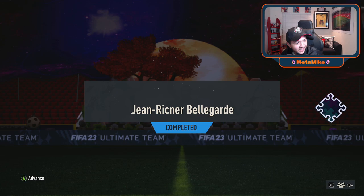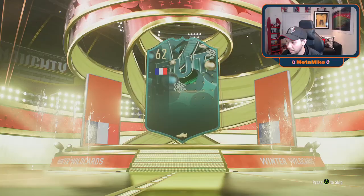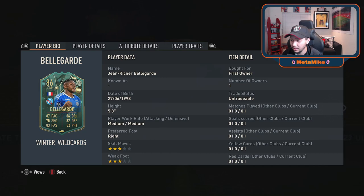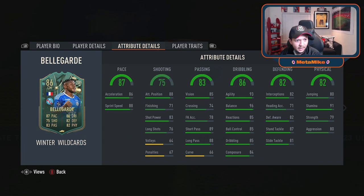Ladies and gentlemen, we are reviewing Jean Rickner Belagarde — I have no idea how to say this name, so French guys watching please correct me in the comments. We are looking at a CM that is literally looking like N'Golo Kante in his prime — 45,000 coins, 87 pace, insane pace right there. Very nice card overall, and we are looking at three-star three-star. This card would have been insane if it was four-star four-star.